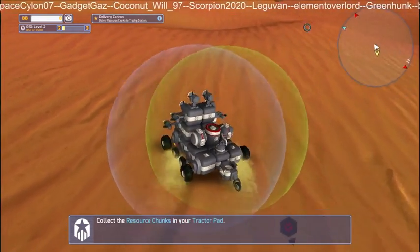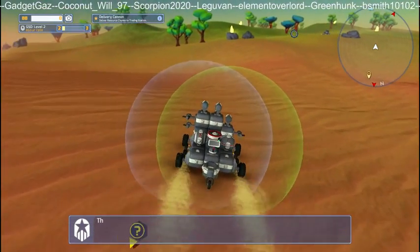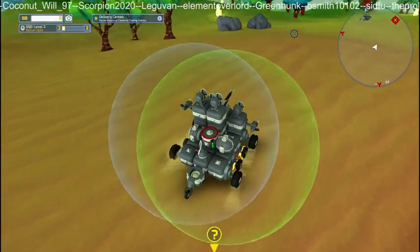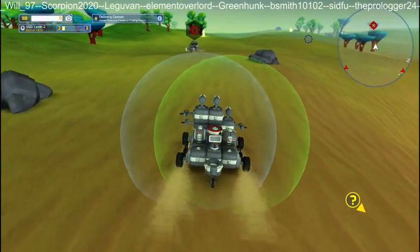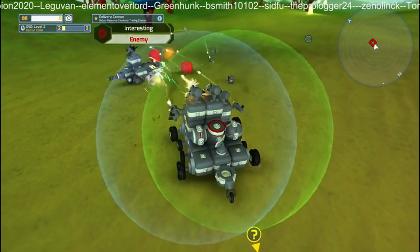Destroy some rocks and trees - well we want to get going. Our battery is going okay. Come on, we've got protection here mate - you haven't. We've got shield, we've got protection.